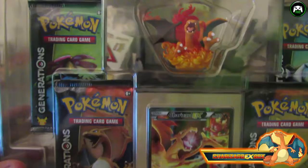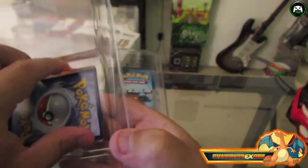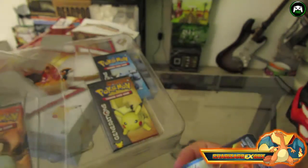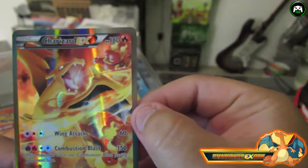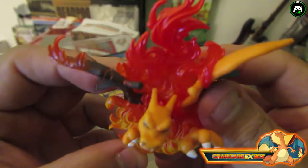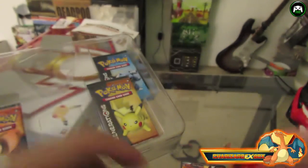That's exactly what you get in the pack. Let's take out this Charizard promo card — I don't want to mess it up taking it out. Okay, we got it out. Look at that — that's a nice card. It's Charizard EX with Wing Attack 60 and Combustion Blast 150, 180 HP. That's a cool card. Now let's look at this little figure — it's like half of Charizard, not the full thing, with some flames around him. Pretty dope!